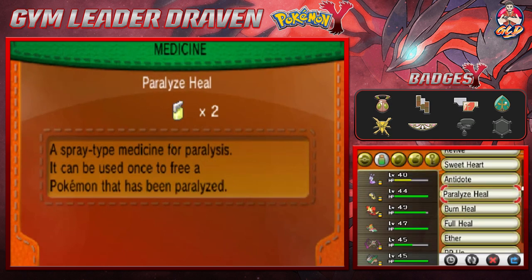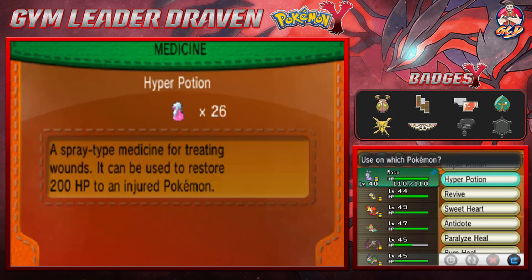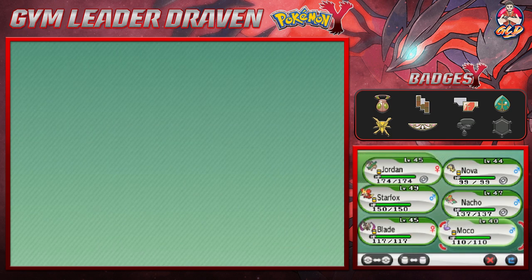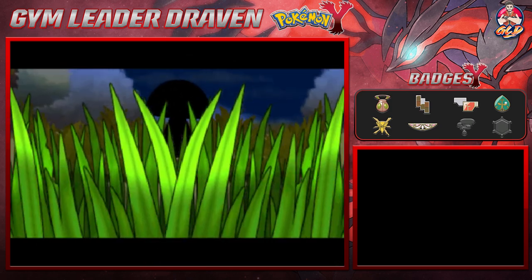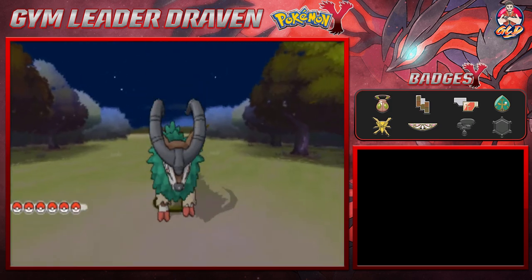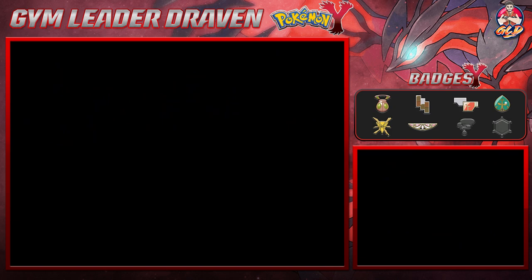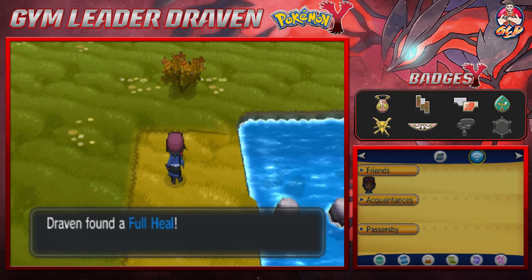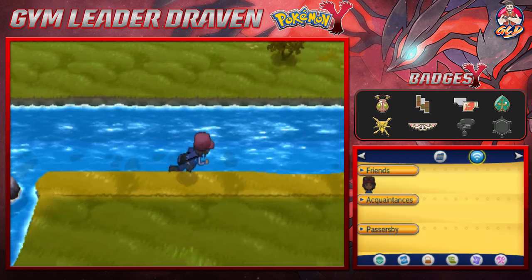Before we do anything, let's heal up our Pokemon — they've been through a bit. We use a Hyper Potion on Sliggoo and switch in Jordan the Goat, who hasn't seen action in a while. We probably should put on a Repel. We encounter a Foongus — definitely not going to engage that.